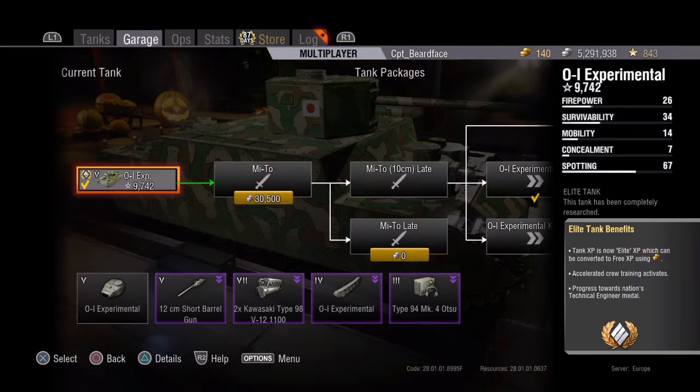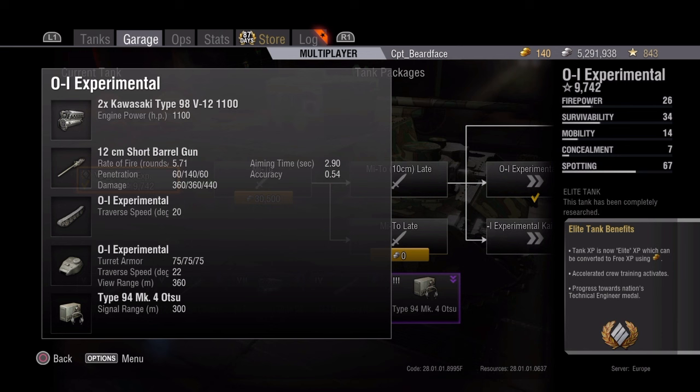You've got a choice of guns. Your stock gun is a 12cm short barrel, essentially a howitzer. You're looking at 60 penetration on standard rounds with 360 damage, 140 on your premium with 360 damage, and 60 penetration on your high explosive with 440 damage. You've got 5.7 rounds a minute, 2.9 aiming time, and 0.54 accuracy. It's like a little baby tier 5 KV-2, and I found that gun quite enjoyable, although sometimes frustrating in tier 7 matches when you're having to sling premium ammunition just to do anything.